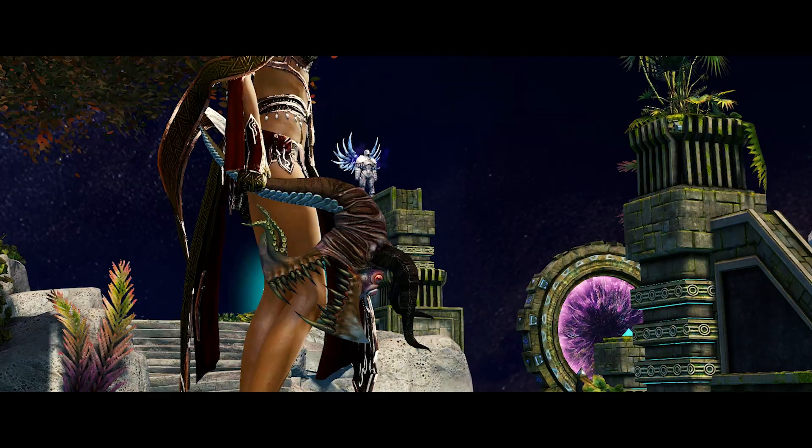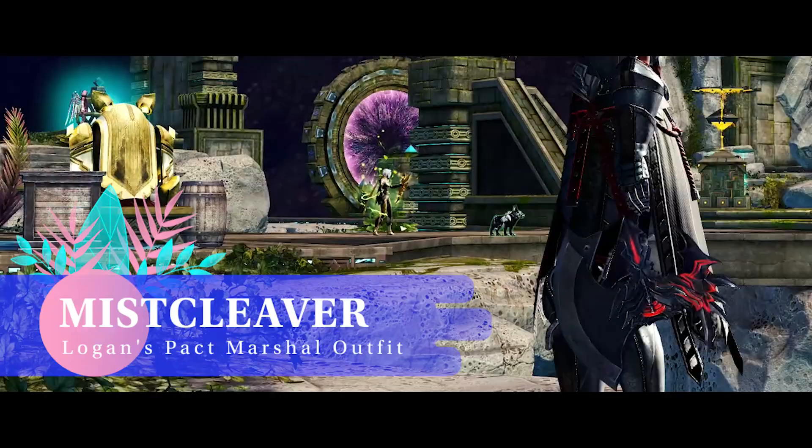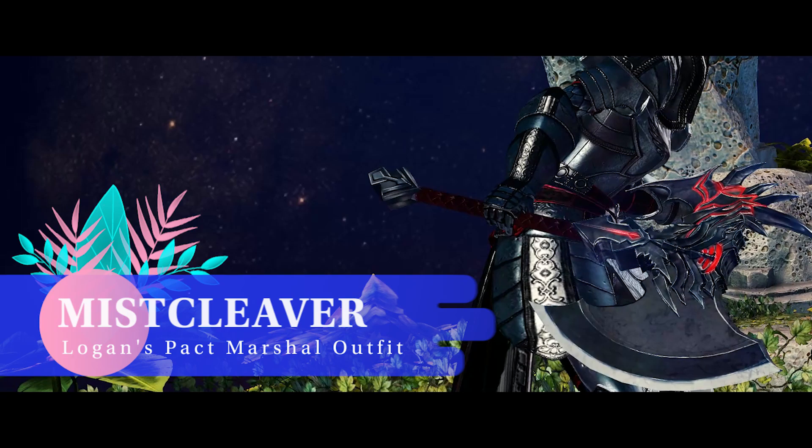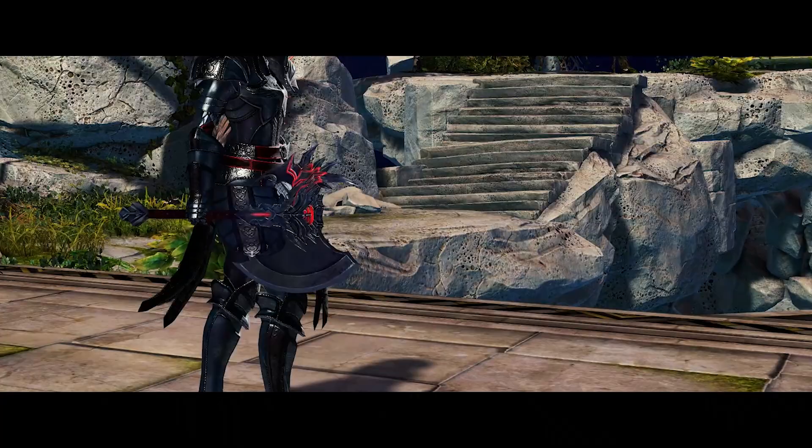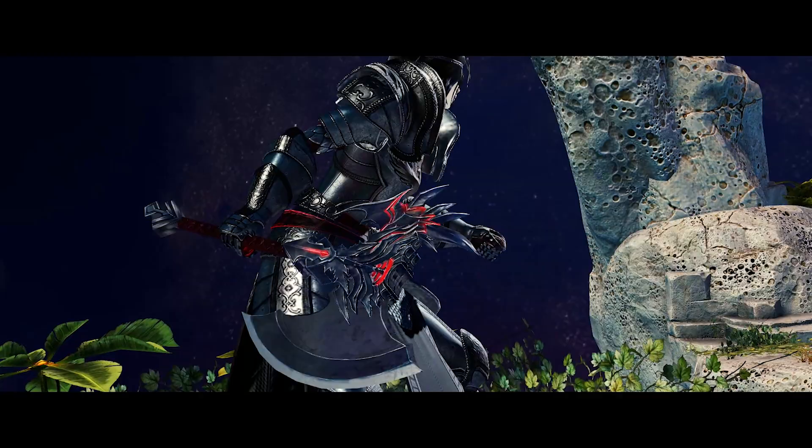We end the top 10 with the Mist Cleaver, a crafted ascended weapon. One of the 3 weapons whose recipes are sold by Zy of the Lost, a Mist Walker who jumps from map to map — links below so that you can find him. Please note that to access this vendor you will need to have a level 80 revenant on your account. You don't actually have to go to the vendor with your revenant, but you must have one at max level.